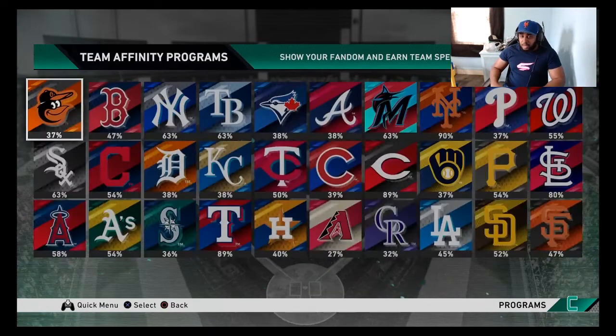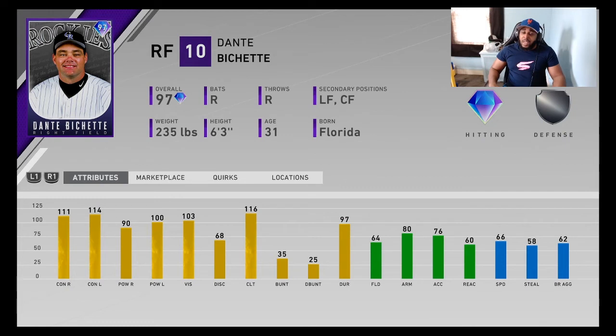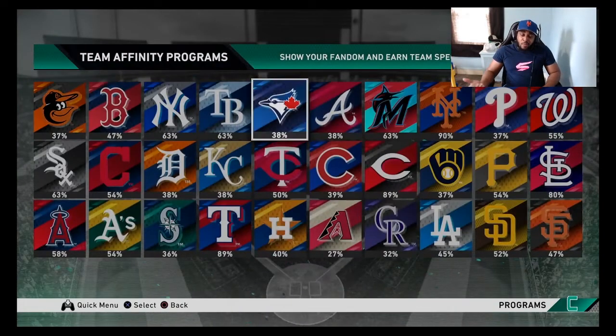Colorado Rockies Stage 3 is Dante Bichette — basically a bench bat. Bring him in against a tough lefty off the bench. You're never really going to want to put him in the field because the defense is not good. But if you want him in the outfield for a reunion with Larry Walker, that's 100% possible. He's definitely viable — like most of these cards, we're discussing cards that are 97 to 99 overall. Nobody can't have a 97 on their bench. These are all cards that can find a way on someone's lineup; we're just breaking down which is best.